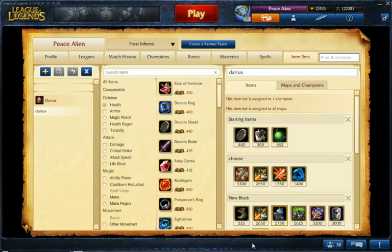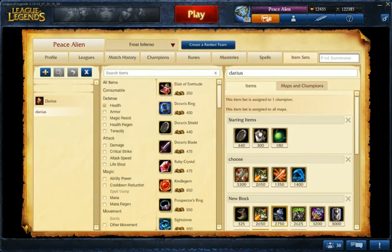These are items for Darius in the top lane. As a top laner, you have lots of options. I suggest one of these three: Doran's Shield, Cloth Armor, or Rejuvenation Bead.